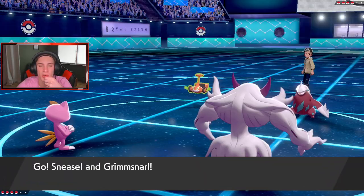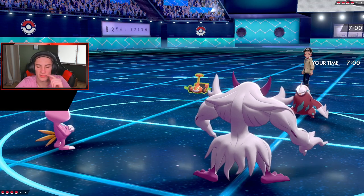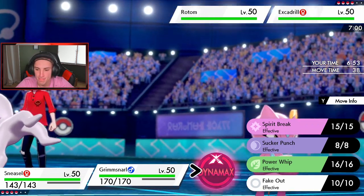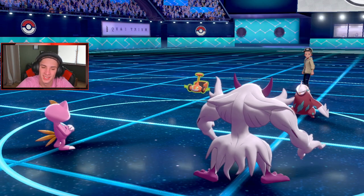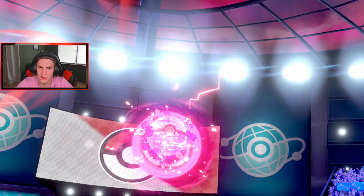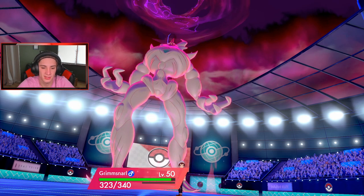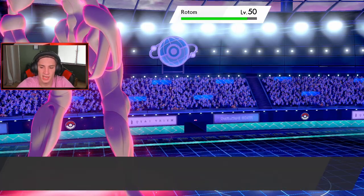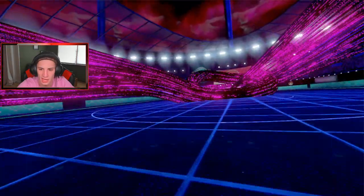Here we go — Sneasel and Grimmsnarl. Who do I Fake Out? I want to Fake Out Excadrill but I could see a Dynamax Excadrill coming. Do I Icy Wind turn one to slow that thing down? Let's go for the G-Max Snooze over on Drill. He might Dynamax and it could get a little scary. I don't think Iron Head takes us out — 400 HP — unless he gets a crit. He does Dynamax — it's 340 HP. Fake Out comes out, and we eat up the Iron Head very easily.